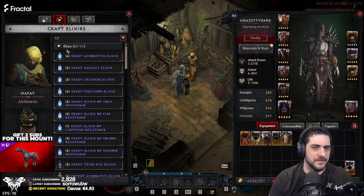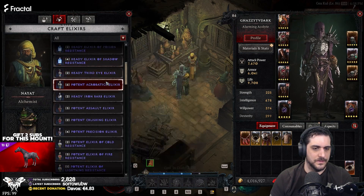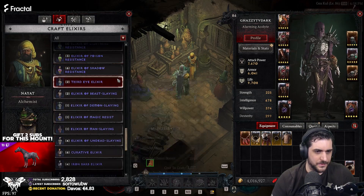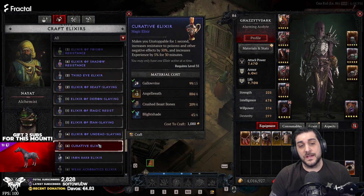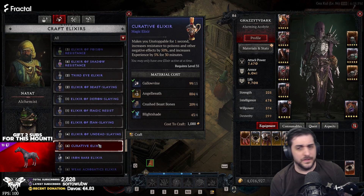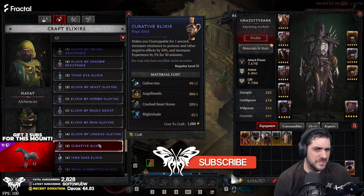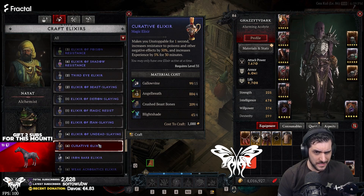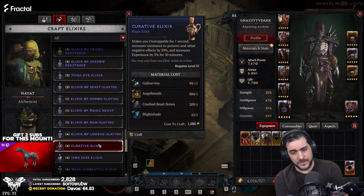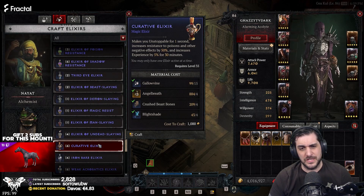Let's have a look at the name of this curative elixir and find it in the menu. It requires very, very easy to achieve materials. Gallowine you find pretty much everywhere, especially if you're running Keltite and stuff like that. Angel Breath you get tons of. Crushed Beastbone is the rare one, but if you're doing dungeons with Beasts in them, that comes naturally. Blightshade should never be an issue. The mats here are very, very cheap to obtain.